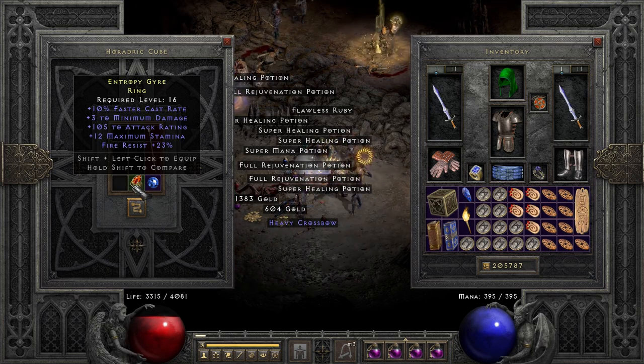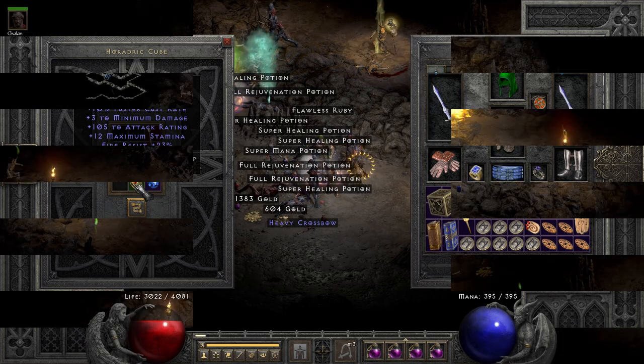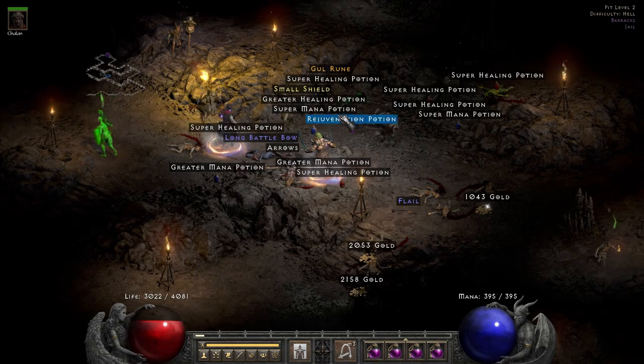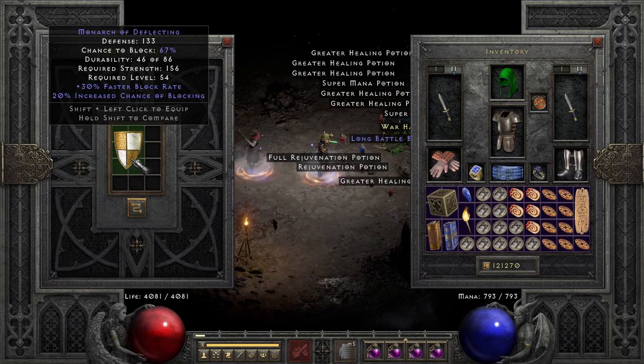I thought this ring was pretty cool for the level requirement - FCR, attack rating, minimum damage, and fire resist, level 16 requirement. Do you consider a Gul rune a mid rune? They literally forgot the jeweler's mod on my shield.